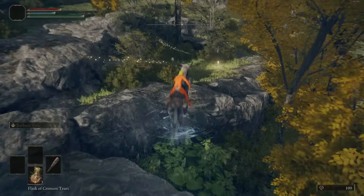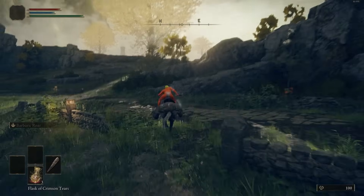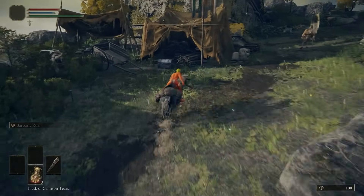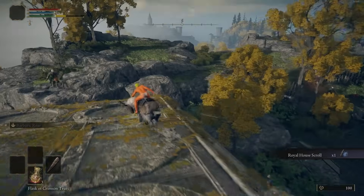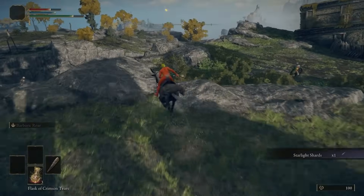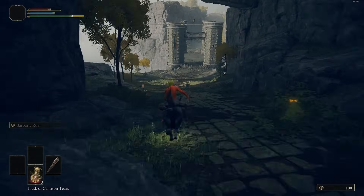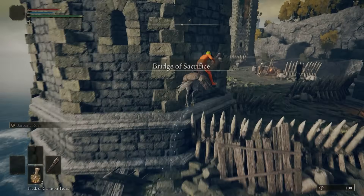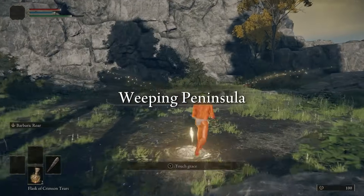Continue heading south to the Lake South Grace. We did just pass a chest containing the Great Épée, probably the best heavy thrusting sword that can be infused. That scroll we picked up is going to net us Carian Slicer — definitely pick that up because it's probably one of the best sorceries in the entire game. Also pick up the Starlight Shard because we'll need it for Sellen's quest to get the Magic Scorpion Charm. Continue left alongside the bridge, get the Smithing Stones and that Stonesword Key.